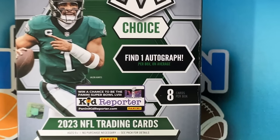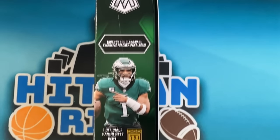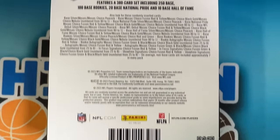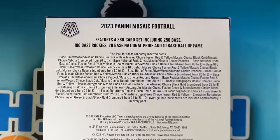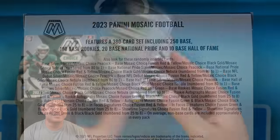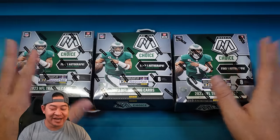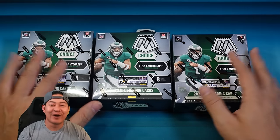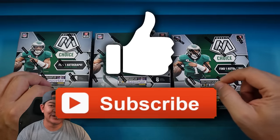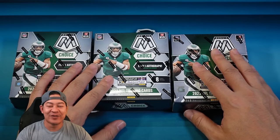You're going to find one autograph per box and get eight cards per box. You're going to look for the ultra rare exclusive Peacock Parallels. The set is 380 cards — 250 base, 100 rookies, 20 base National Pride, and 10 base Hall of Fame. You can pull cards numbered all the way down to one, which are the nebulas. These boxes aren't cheap — they're coming in at $400 per box. So if you want to see more videos like this, go ahead and smash that like button. I'll also be giving away a filler into tonight's break, so stay tuned till the end.